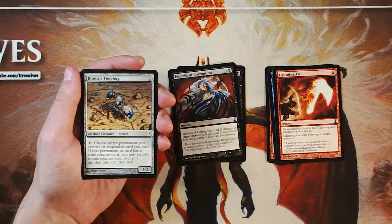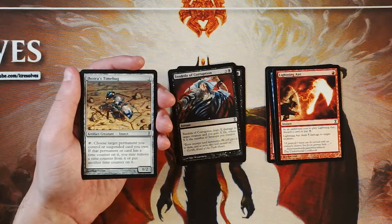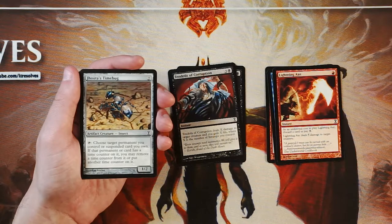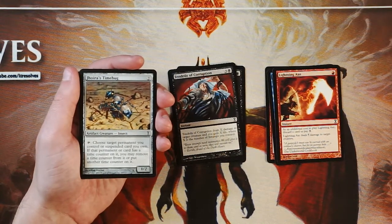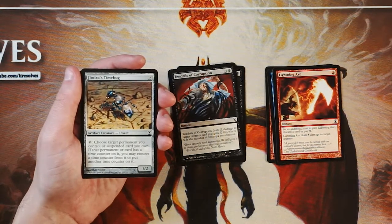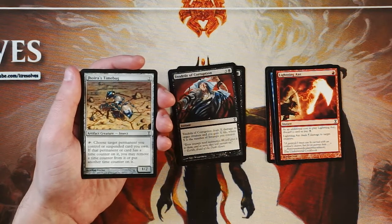Geora's Time Bug is a 1/2 artifact creature for two of any mana. Tap it and choose a target permanent you control or suspended card that you own. If that permanent or card has a time counter on it, you can remove a time counter from it or put another one on it. Interesting card — it works very well with suspend. My initial thought would be take this if you know you're going to have a lot of suspend cards. It'd be great to play this in a suspend deck, take those time counters off, and get the creatures or spells early. Absolutely phenomenal. But if you don't have any suspend cards, it's not worth it. I would wait and maybe take this later in the pack. It does slot into any deck being colorless, but I would definitely want to have the suspend cards first.